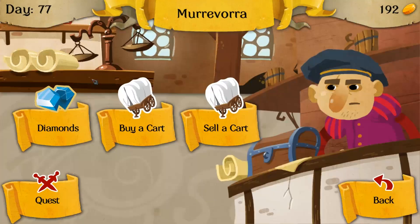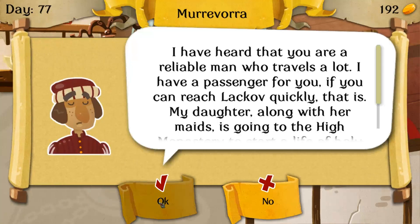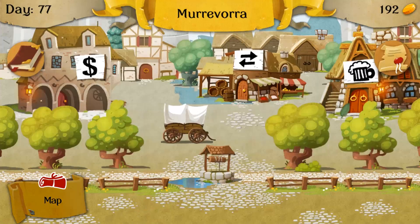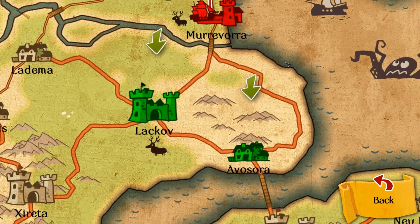Sometimes you get to certain areas and you just know — I don't know where I'm going, I just click. Help the body, help the butterfly taking on the monastery and Lackoff. I just click on things and see what happens.